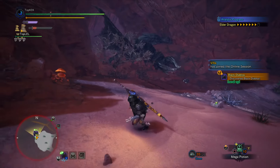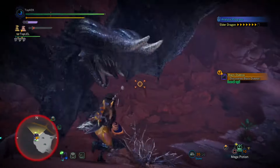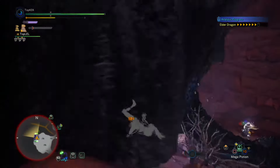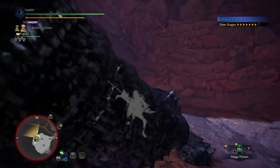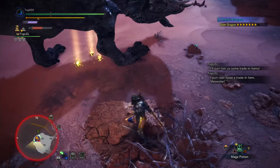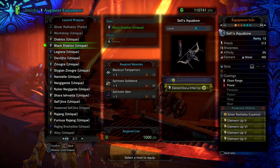Grinding through the Guiding Lands is going to be the main bulk of your journey when it comes to unlocking every single weapon in the game as layered. In order to get every single weapon as layered in the Guiding Lands, you need to be fighting tempered monsters and getting every single tempered material. Every monster in the Guiding Lands that can go into the tempered state will have a tempered material. Once you get that tempered material, go back to the smithy and you'll realize that you've unlocked their weapon as layered.